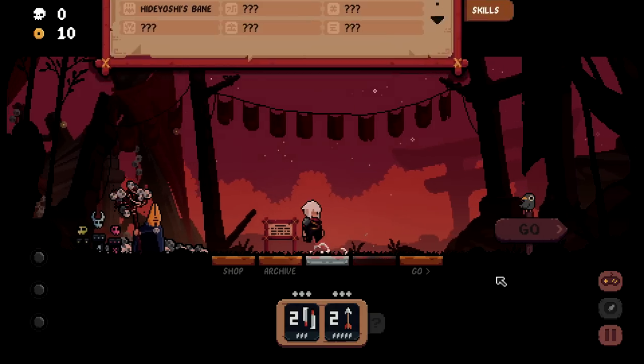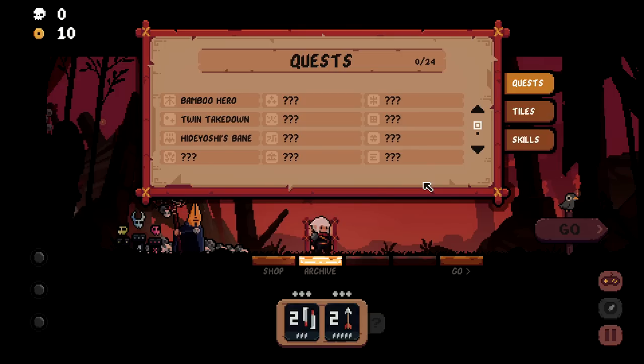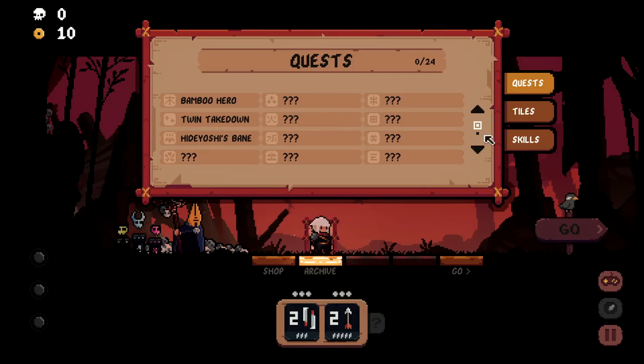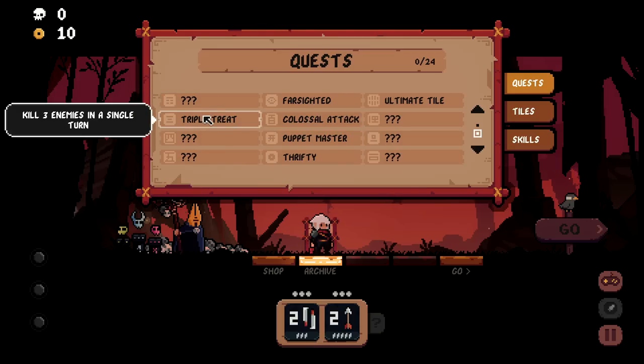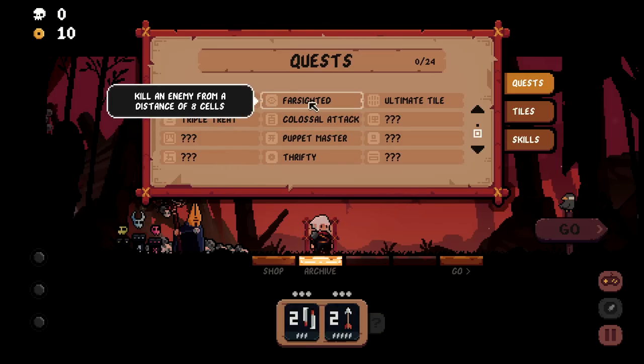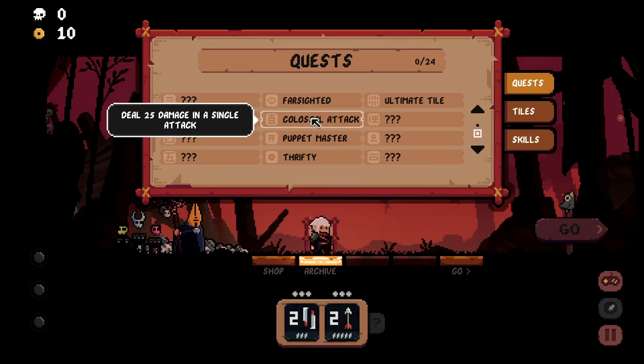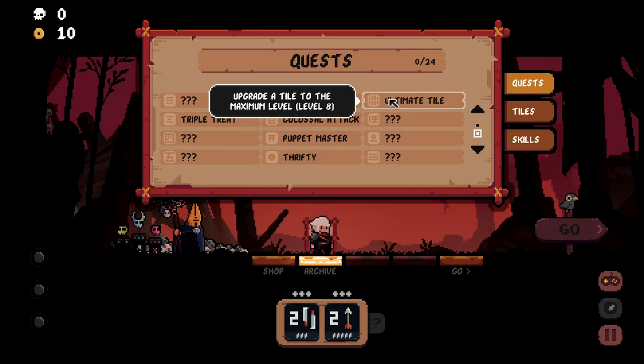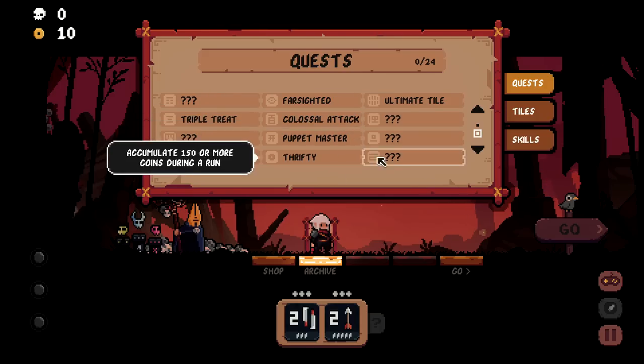This archive is our home base — quests, tiles, and skills. There are quests to defeat bosses and other challenges like killing three enemies in a single turn, killing an enemy from a distance of eight cells away, dealing 25 damage in a single attack, and upgrading a tile to level eight. There's a bunch of interesting things to do here.